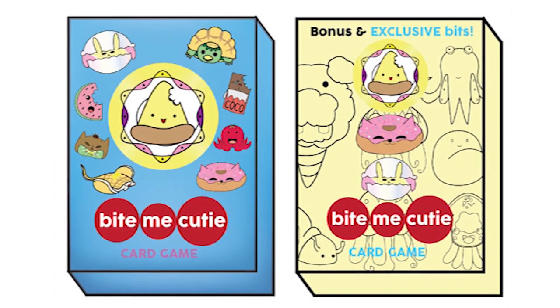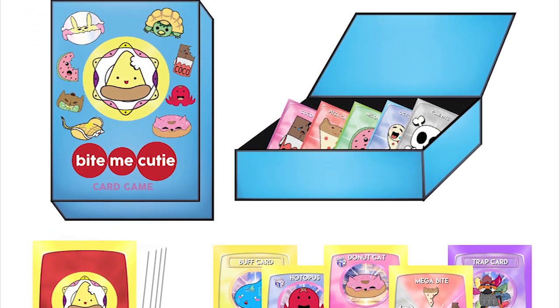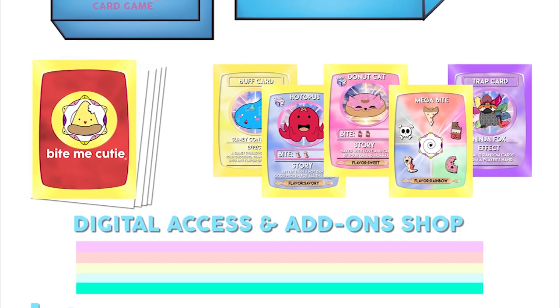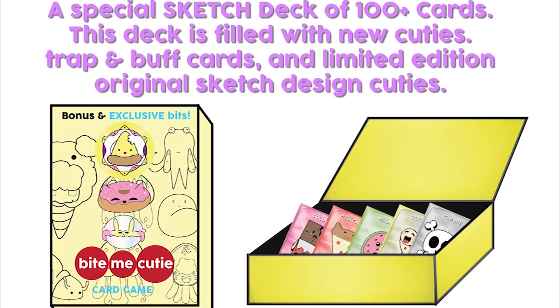With the help of you backers, we can make this card game a reality. We have amazing rewards for you guys. We have two different kinds of decks. First is the basic deck, which is 100-plus cards of what you've seen in the Kickstarter already. The sketch deck will include more cuties, different kinds of buff and trap cards, some sketch designs, and some that you guys inspire. We also have lots of cute add-ons — check out the description below for our rewards and add-ons. Help us reach our stretch goals: more cards, flavor type decks, holographic cards, shirts, pins, little key chains — we can reach it with your help.